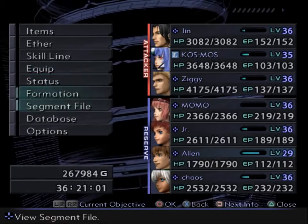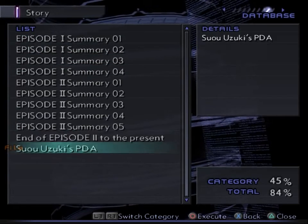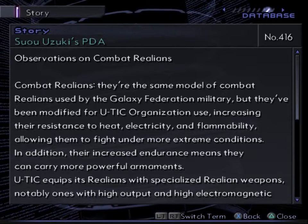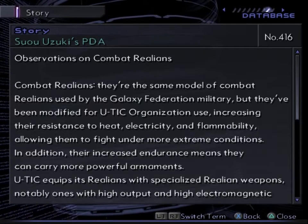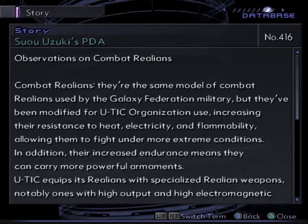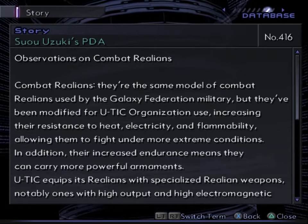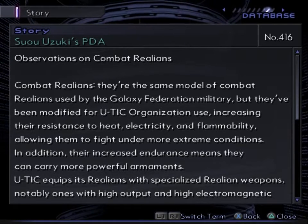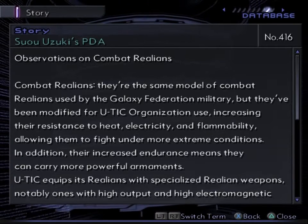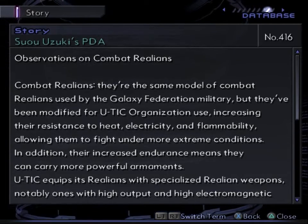Before we get to that boss fight, let's check Tsuo Uzuki's PDA — observations on combat realians. They're the same model of combat realians used by the Galaxy Federation military, but they've been modified for UTIC organization use, increasing their resistance to heat, electricity, and flammability, allowing them to fight under more extreme conditions. In addition, their increased endurance means they can carry more powerful armaments. That might also be talking about the really strange-looking combat realians we saw in Xenosaga 1 and Xenosaga 2.